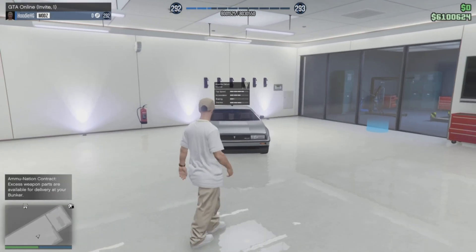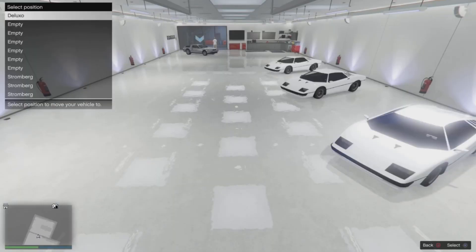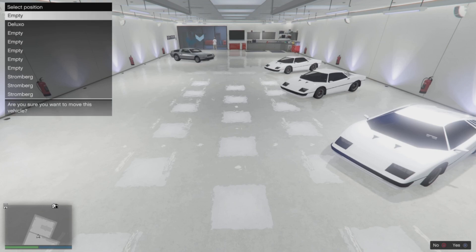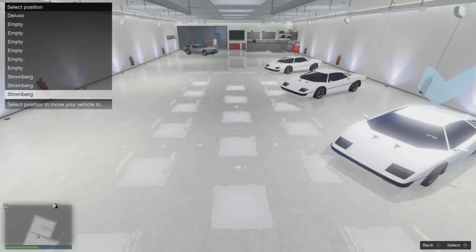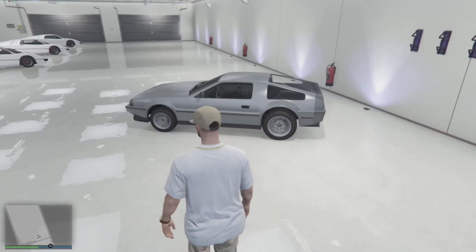Now in order to save this Deluxo, or all of the Deluxos that we purchased, we just need to go into our vehicle management and swap them around in the garage. As you can see, I'm just going to swap it for another vehicle, then move it back, and that will indeed save the vehicles.